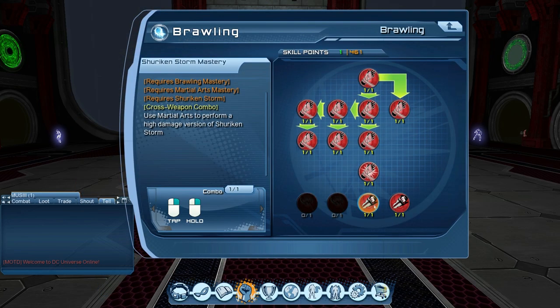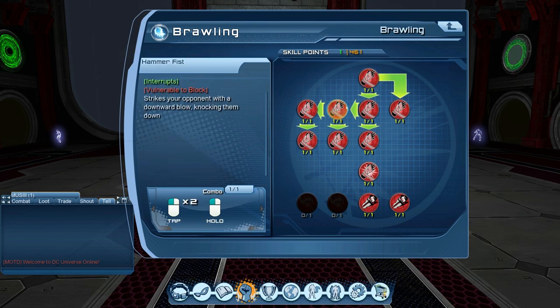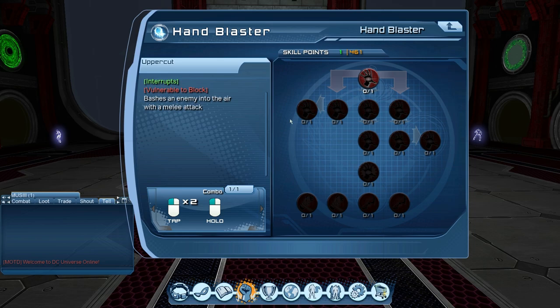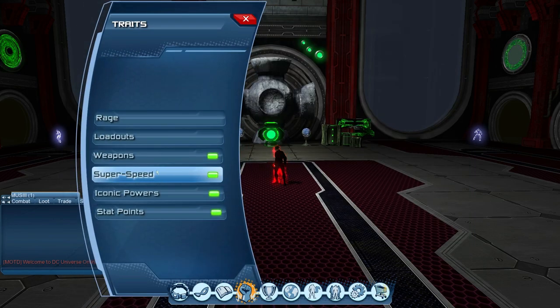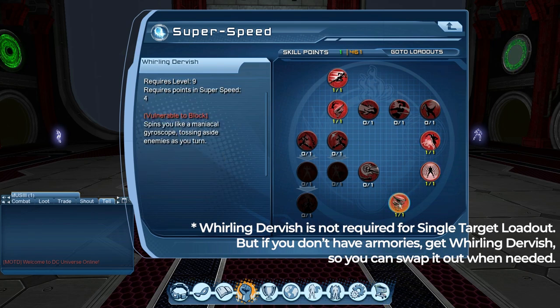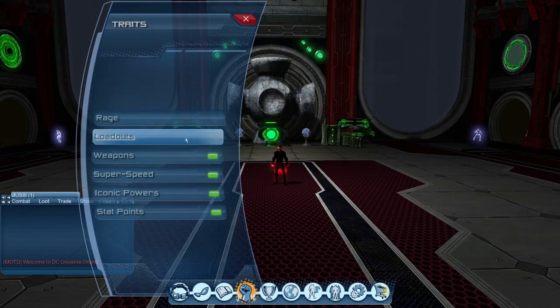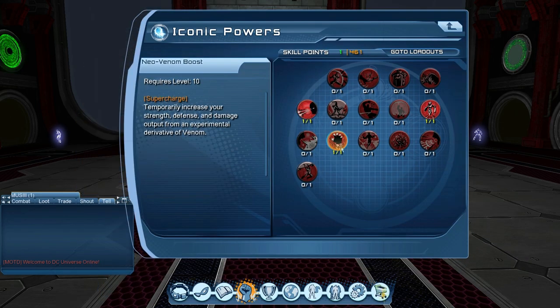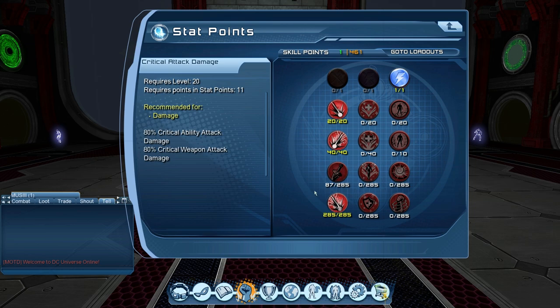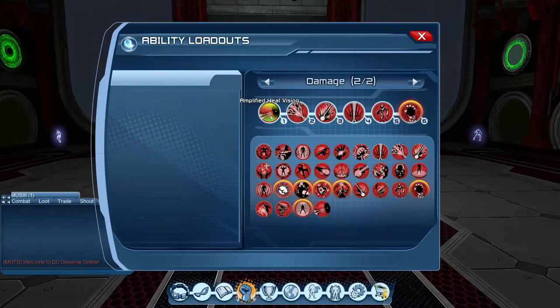For weapon I'm using Brawling into Martial Arts. But if you have low skill points, you can just put a few points in — like one, two, three, four, five — or whatever weapon you're using. For Super Speed, we're gonna get Speed Force and all the way down to Whirling Dervish. For iconic powers: Heat Vision, New Venom Boost, Robot Sidekick. For stat points: put everything into Might and Power, then get Precision. Risk loadout is pretty simple.